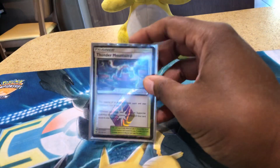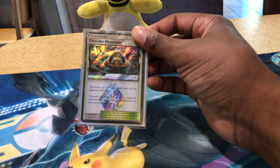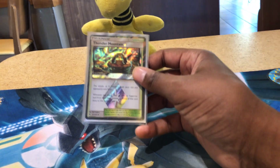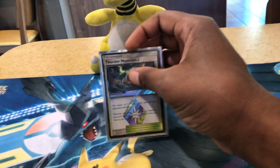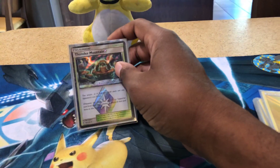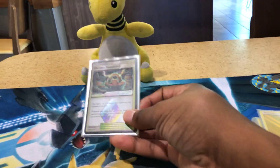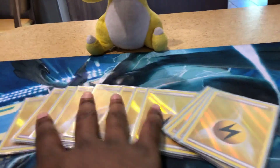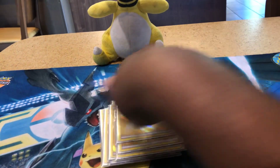To round up the stadiums, we have Thunder Mountain. Thunder Mountain is so broken because it basically makes your turns faster — all your Electric Pokemon's attacks cost one Electric energy less. It makes Pikarom's GX attack and regular attack cost two instead of three. The extra energy requirement on Tag Bolt GX becomes five instead of six, and Choo Choo GX's GX attack becomes four instead of five. This is just busted for this deck. And finally, we have twelve Lightning Energies to power your Pokemon, which is a standard number.